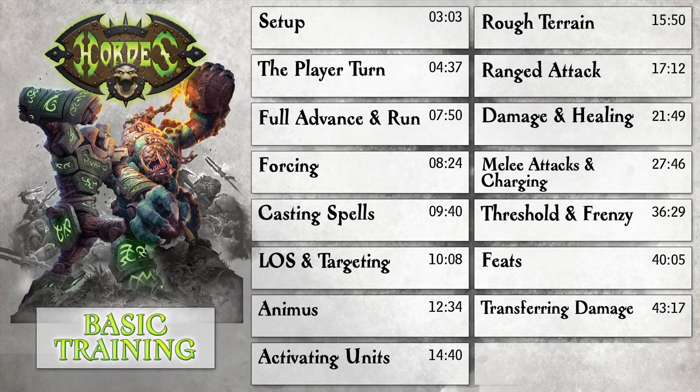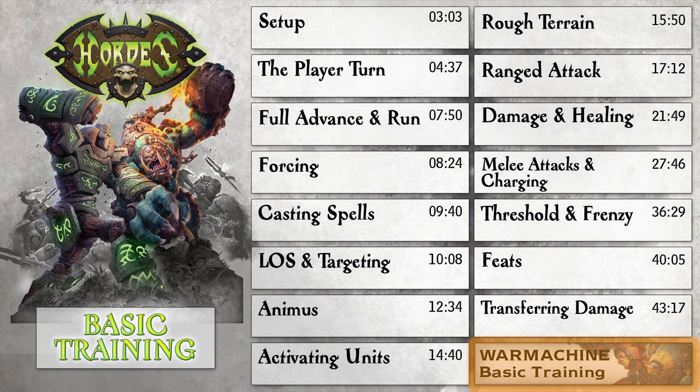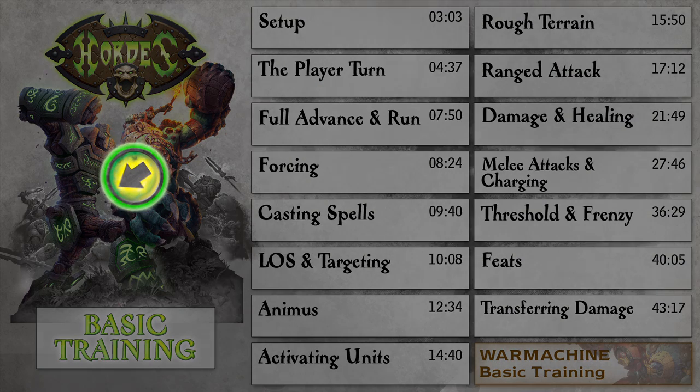If you are a returning veteran, you may review the mission of your choice by selecting one of the mission buttons. To explore Horde's mechanical twin of steam-powered miniatures combat, select War Machine. You may return to this mission selection with the Main Mission Menu button at any time during your training.